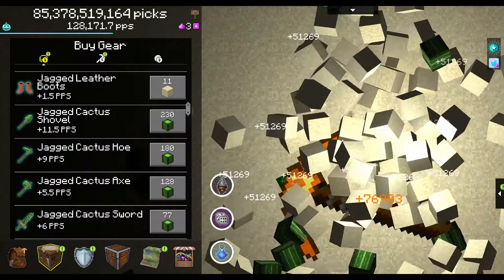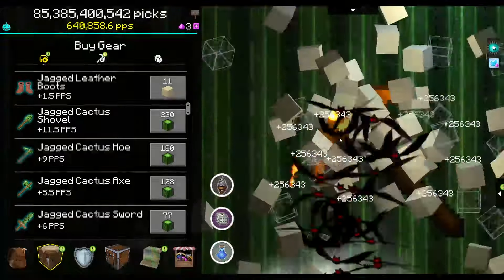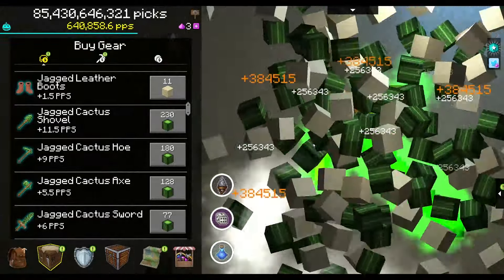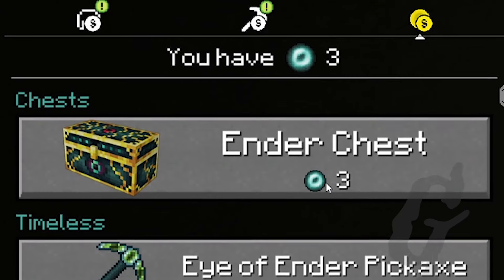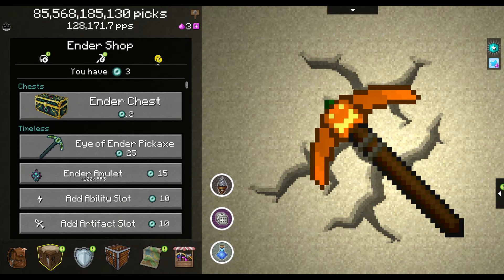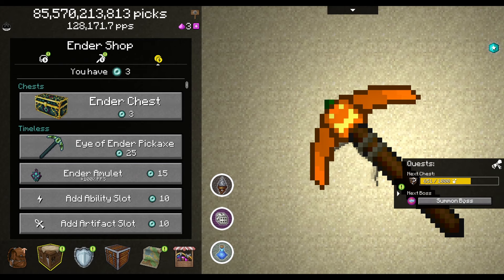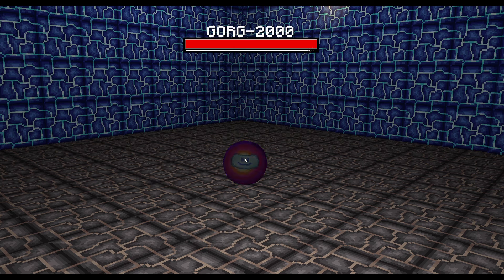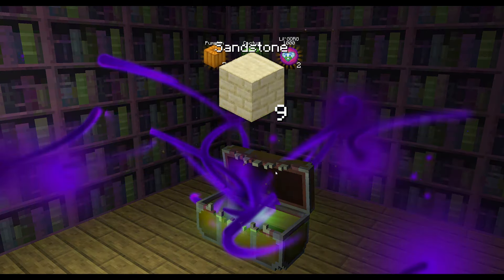It's time for the desert. I'm going to assume by the way those tools are glowing that they're getting extra PPS, on top of me already making 640,000 picks per second. I'm going to fight the boss — this is a new one, so I'm just going to click on it a lot, because that usually works. We've got to fight the creepers it throws at us.